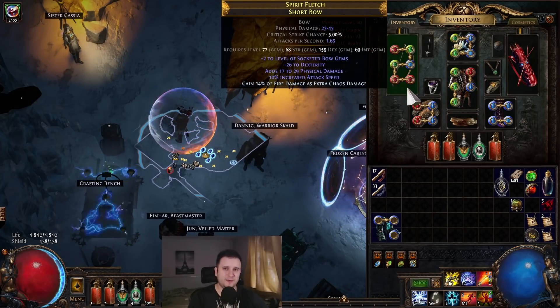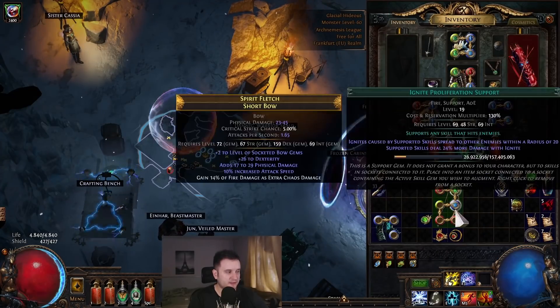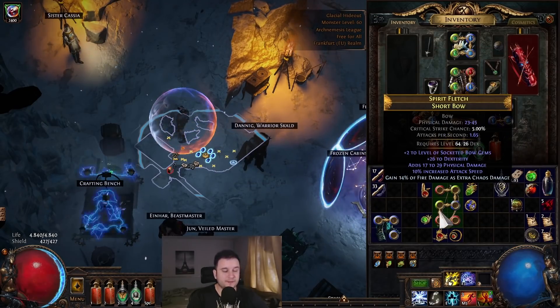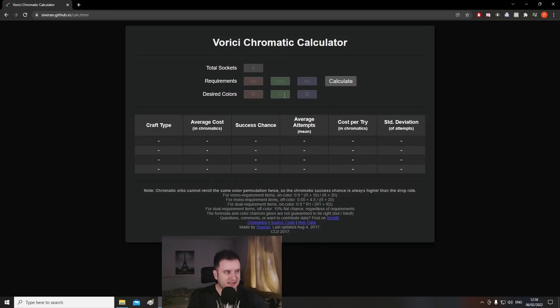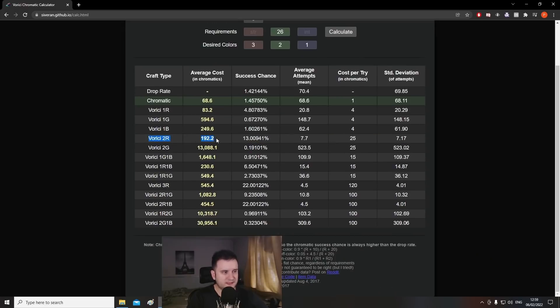A lot of people ask how to get these socket colors. If we unequip all the gems, we can see the dex requirement of a shortbow is 26. What that means is it's very easy to recolor. The higher your requirement, the more it favors green sockets — and 26 is just a baby bow. Go to the Ricci Chrome Calculator, type in 6 sockets, 26 dex requirement, 3 reds, 1 blue, 2 greens — you'll see it costs 68.6 chromatics on average. People tell me they use 2 reds, but that's 192 chromes on average, which is three times more. Just throw chromatics on. If you get unlucky, it is what it is, but on average it's 68 chromes. Five off-colors would be a completely different story — four red, one green, one blue would be around 594 — so don't go five off-colors yet.